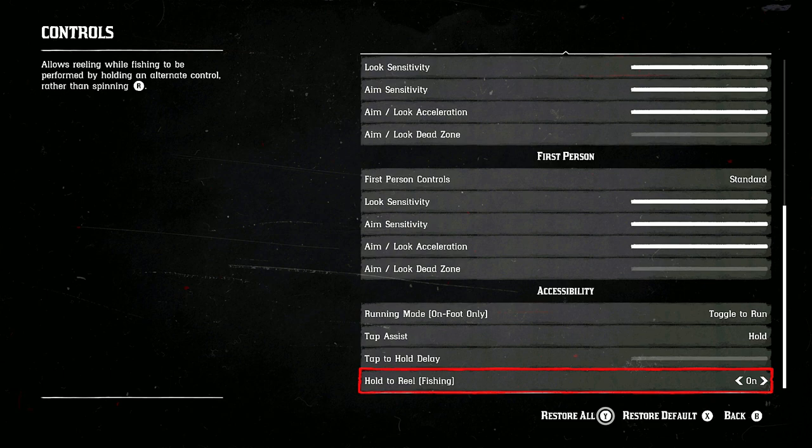A good tip for fishing: instead of using the joystick to reel in, you can actually switch this to a button just by turning this on. You're going to win a lot more of the free roam fishing events — really helpful for all you fishing players.